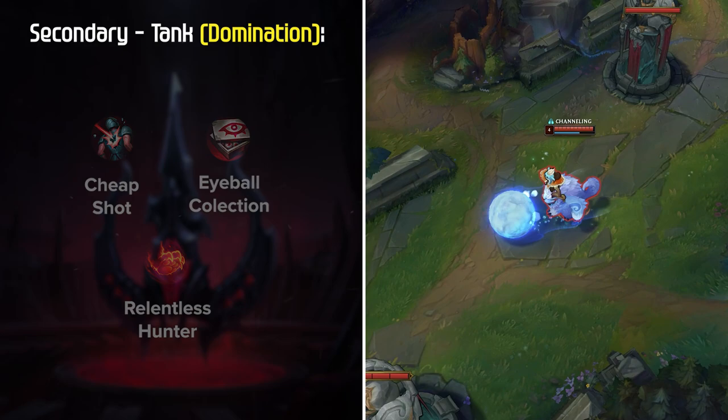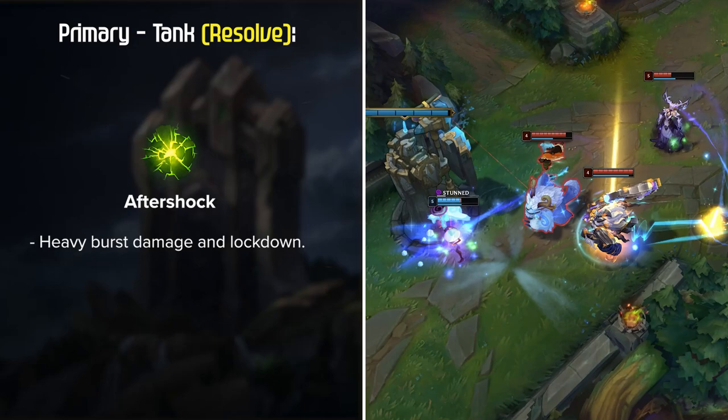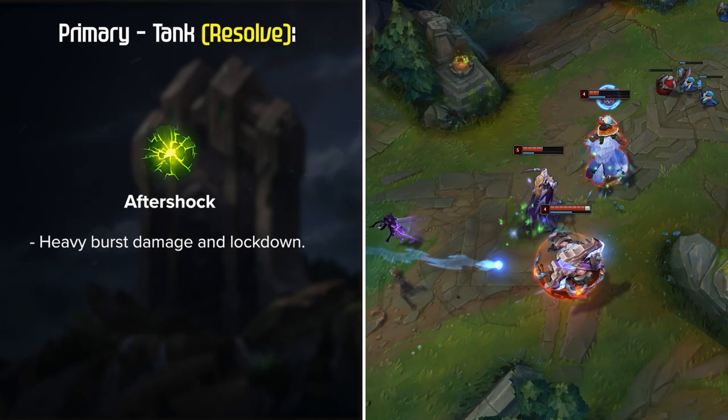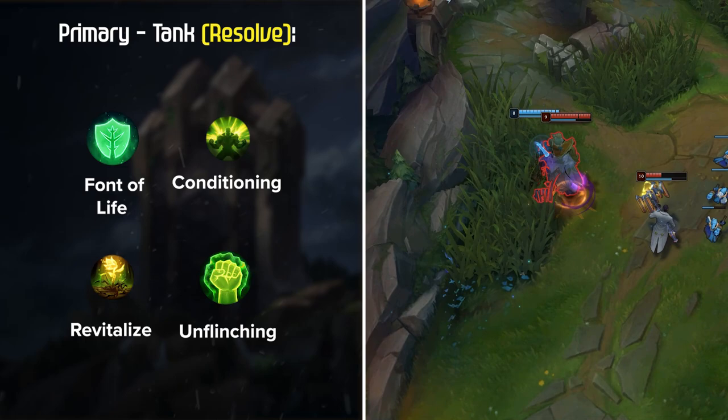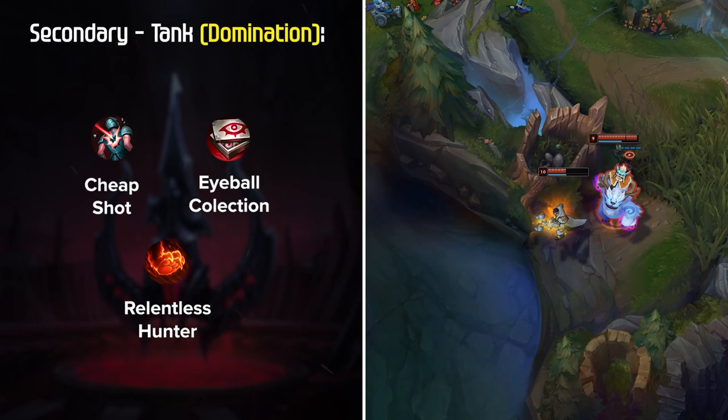Aftershock is the other main keystone choice, used when you're the primary engage into teams with heavy burst damage and lockdown. To close out the Resolve tree: Font of Life, Conditioning, and either Revitalize for extra healing or Unflinching for tenacity. For secondary, either Domination with Cheap Shot, Eyeball Collection, and Relentless Hunter, or Sorcery with Celerity and Water Walking for that extra move speed.